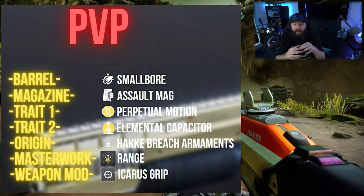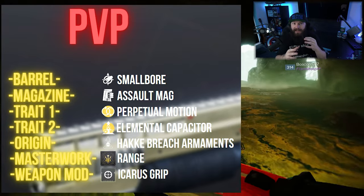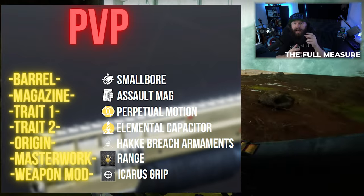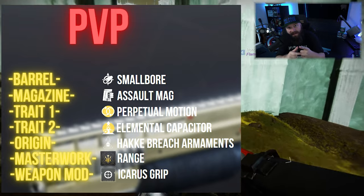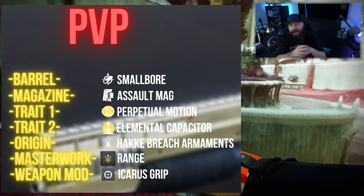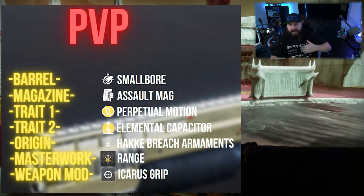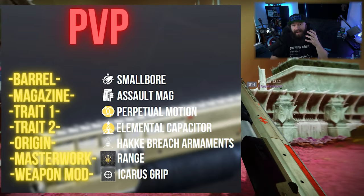In the magazine we pair that with Assault Mag, which gives a lot of stability but also increases the rate of fire. In situations where you don't drop someone with the first shot, it's super important that you hit them with the second one. Two things matter: you have to actually hit it — that's where stability helps — and that second shot needs to come really fast, which is where Assault Mag helps.